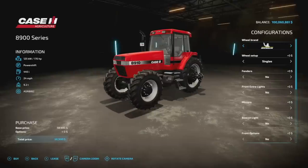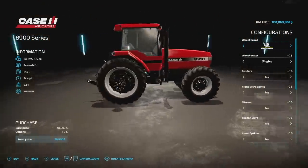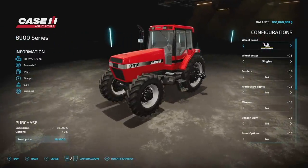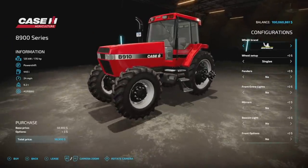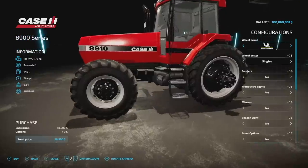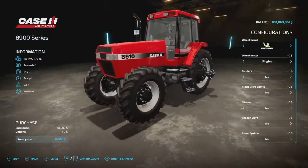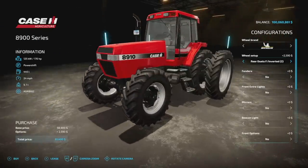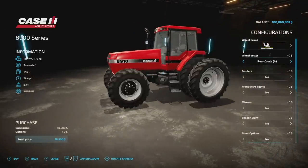First up today, new mods for all platforms: we have the Case IH Magnum 8900 Series from Serious Modding. You guys have been waiting on this one and it is finally here. Starting off we have 170 horsepower, power shift transmission, 445 liters of fuel, 24 mile per hour max speed — not bad — 9.2 tons, and it is 22 slots on consoles. Customization includes wheel brands from Michelin, Trelleborg, Continental, Lizard (rebranded Firestones). We've got row crops, rear duals, spread axle with different sets of duals, big four-wheel drive versions and two-wheel drive versions.